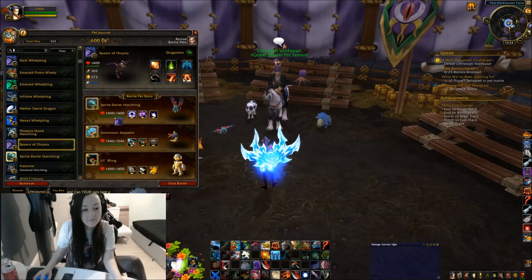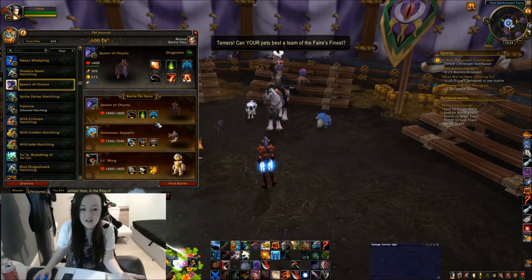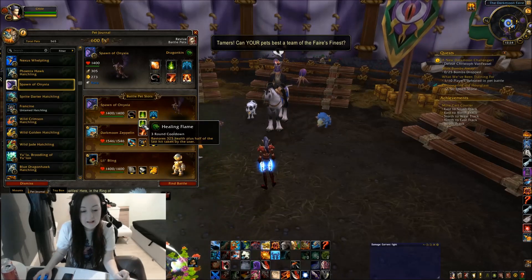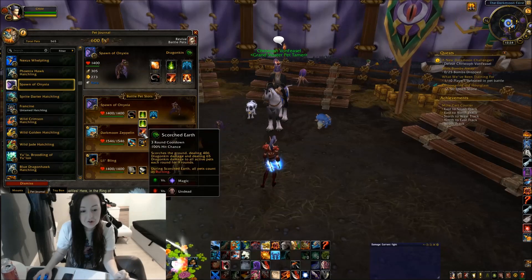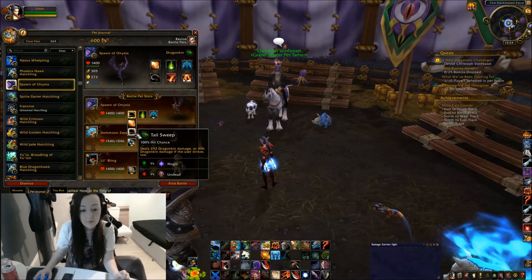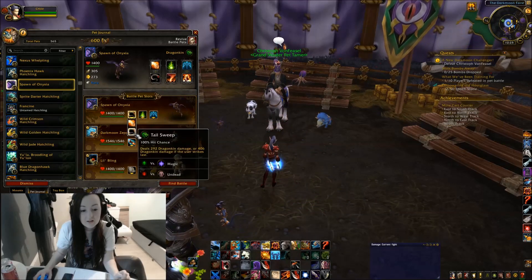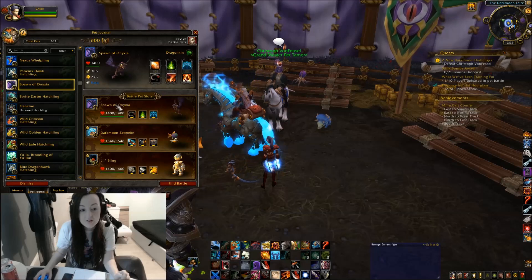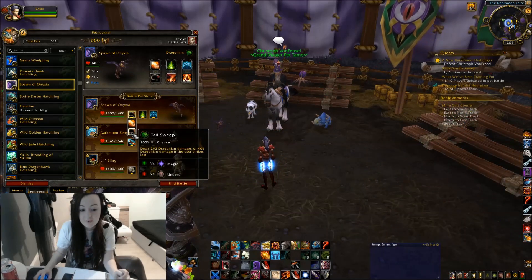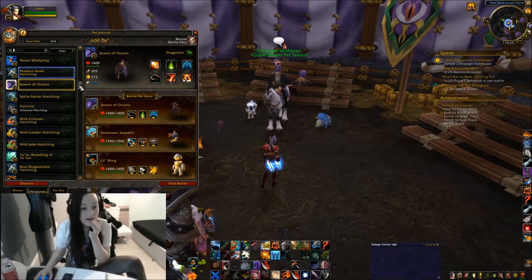That's not Spawn of Onyxia — that one is. It's good to have. Let's do Lift Off. Healing Flame — no, let's use Hail and Tail Sweep, sorry. She's not that fast, so that's quite good to have because it does more damage if you don't go first. Let's do that — mechanical.